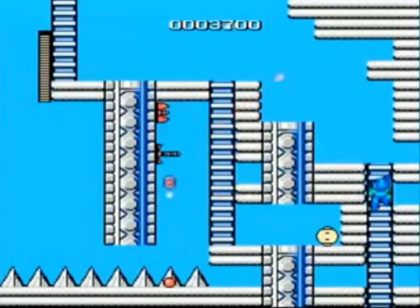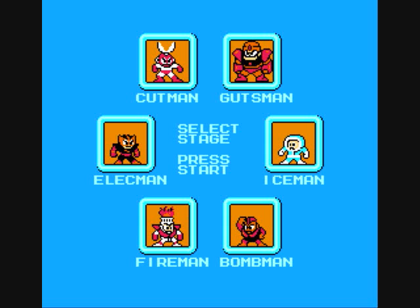The order that's worked best for me so far was Bomb Man, Guts Man, Cut Man, Elec Man, Ice Man, and finally Fire Man. After defeating all the robots, you must then fight Dr. Wily in order to win.